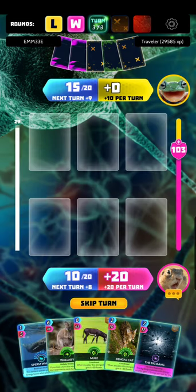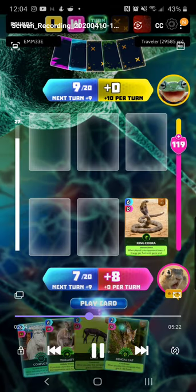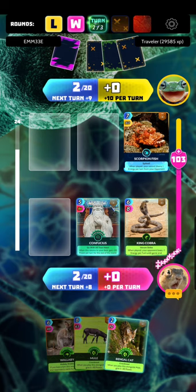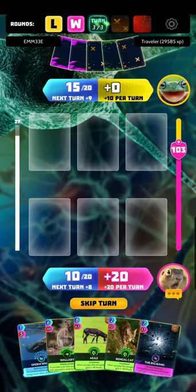On the second turn, I used the Thunderstorm-Zeus combo which gave me a good lead. The reason I didn't put down the Mule and Bengal Cat combo is because I already have a good lead in power. In this case, I want to use my King Cobra to reduce his energy per turn, and also use the Confucius card which, since it's a science card, has a boost from this arena. We're almost evenly matched on energy for this turn, and I have a good lead.